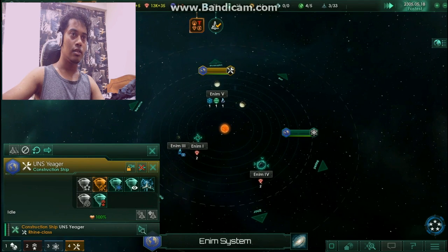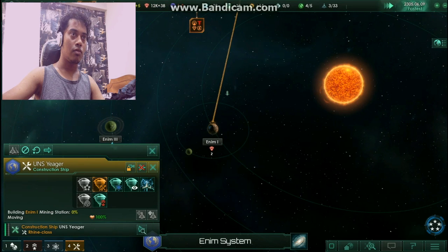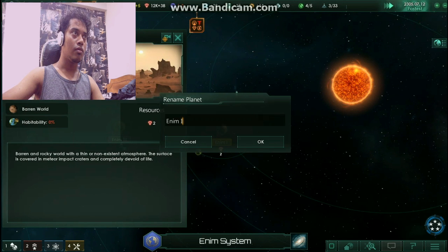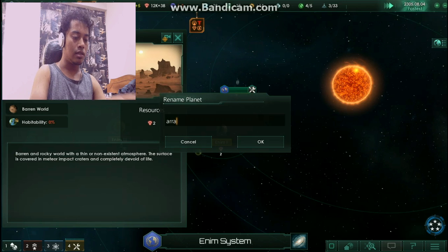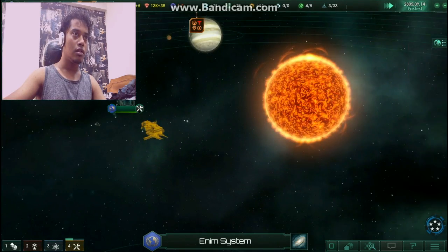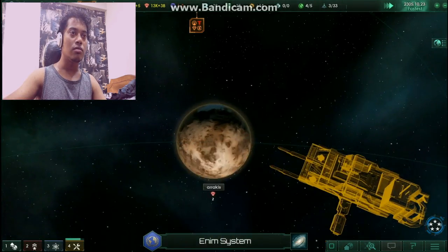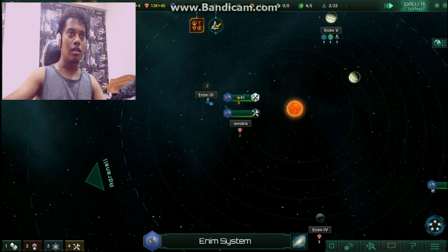Yes, we can mine! Let me name this planet something. This is a barren world — how about Arrakis? As you can see, my mining station is being built. Mining stations, man! I like these animations. Look at Arrakis — okay, it's done. Let's put more mining stations in.